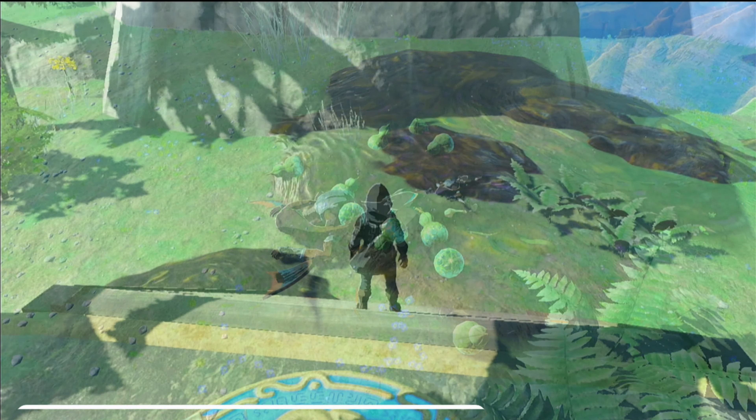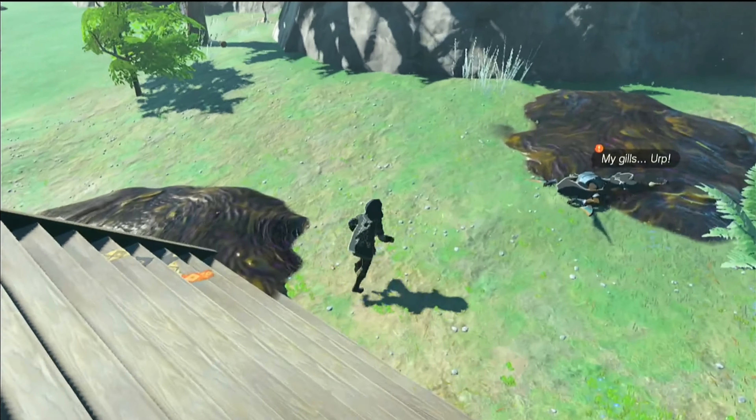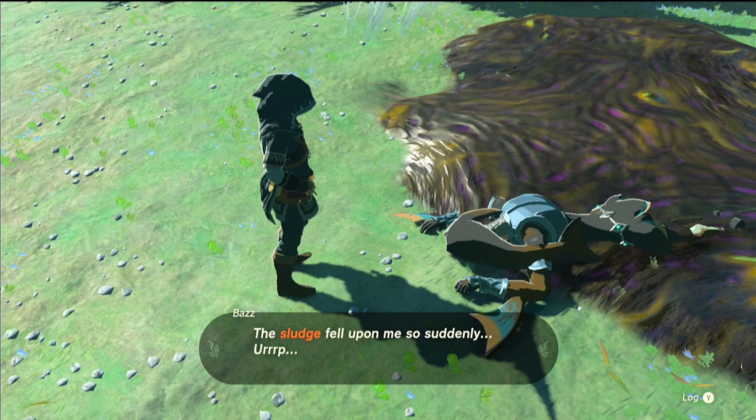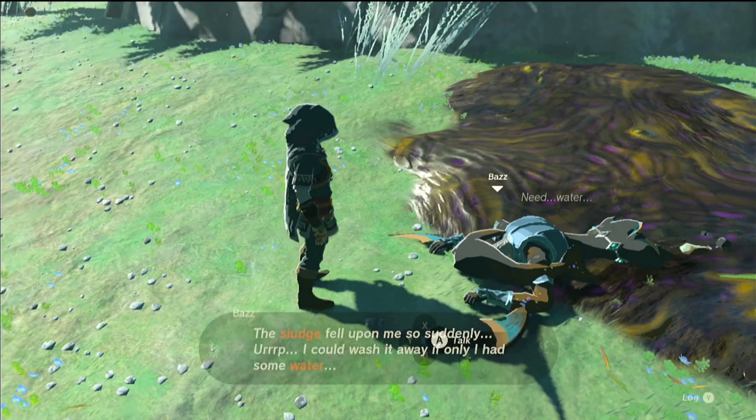You'll spot Baz, a Zora lying on the ground covered in yuck. He'll tell you that he got hit by a sudden sludge attack and he could wash it away if only he had some water.